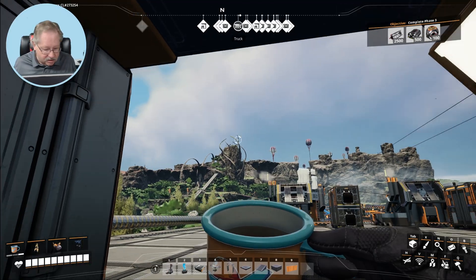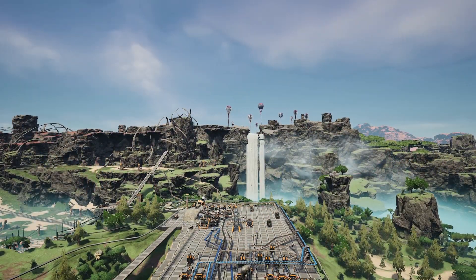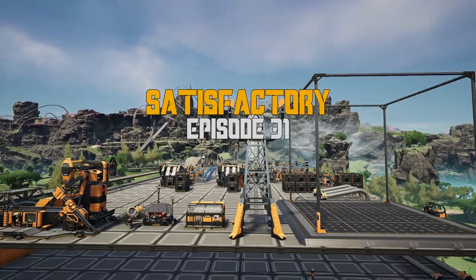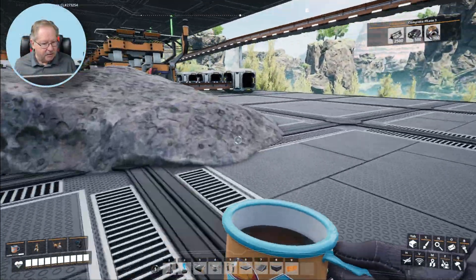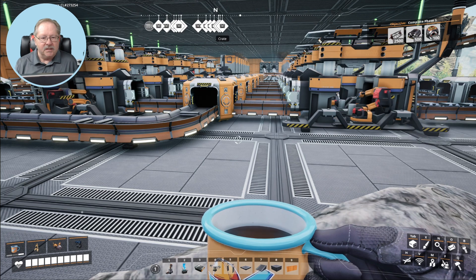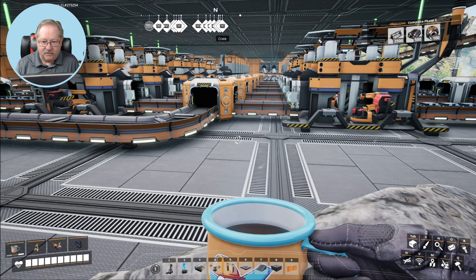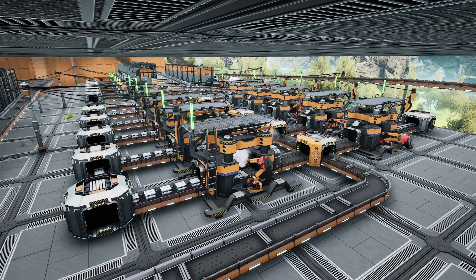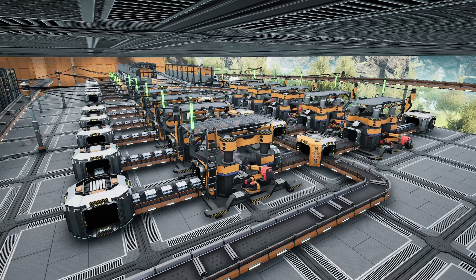Let's go down to the next floor down in my factory. I'm going to climb up on this rock so I can see a little bit. What you see is several rows of factory just cranking things out. We've got five constructors on the left, five constructors on the right. They're taking ingots and these ingots are being turned into rods at this point.